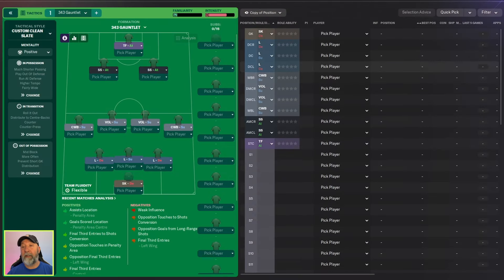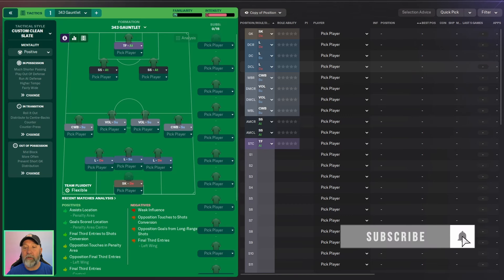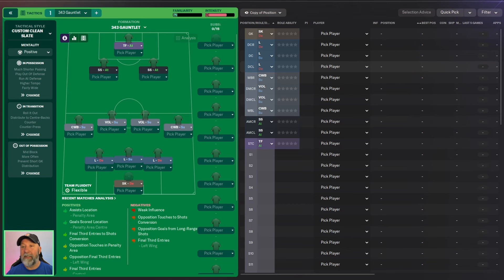A new one just came out. This one is called the 343 Gauntlet. Unfortunately, there is not a lot to it — the only description is three liberos, two Sugano Volantes in midfield, and that's it. No other description, no comments, no videos, no images. So we're going to take a look with our three teams and how it does with Liverpool, Aston Villa, and our Championship side of Ipswich Town. Tactic will be at the end of the video like usual, but let's get to the Premier League.